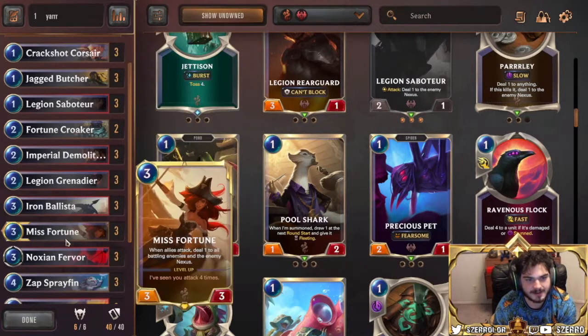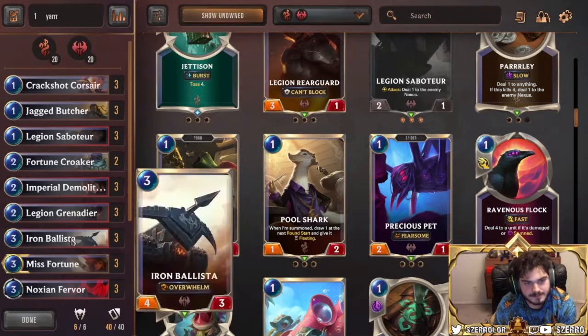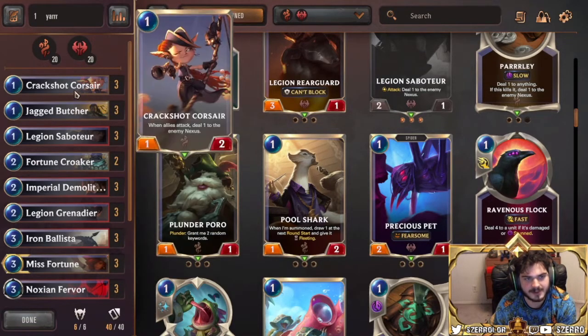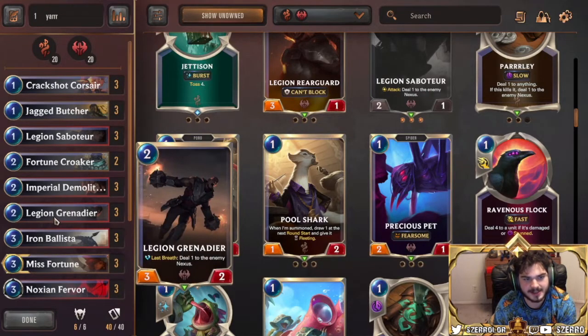In the two-drop slot, this deck is just looking to curve out — you want your one drop, your two drop, your three drop, your four drop. You just want to burn your opponent out and beat them down. Your two drops are pretty important. You have Imperial Demolitionist and Fortune Croaker. These two can only be played if they're following up a Crack Shot or a Jagged Butcher — just keep that in mind. Legion Grenadier, on the other hand, is a two-drop you can just play.